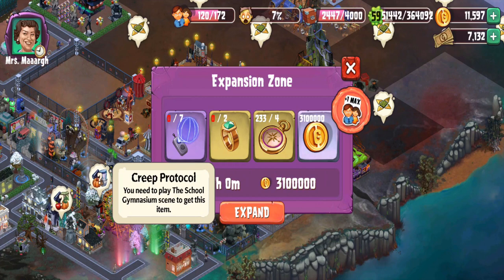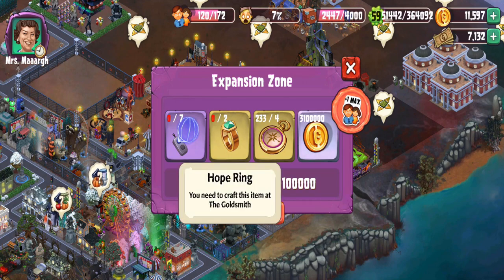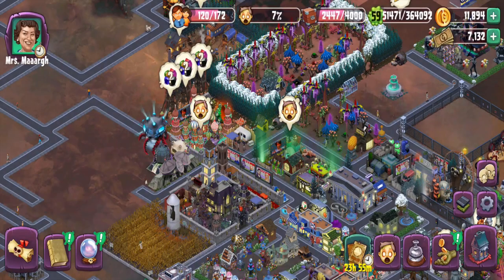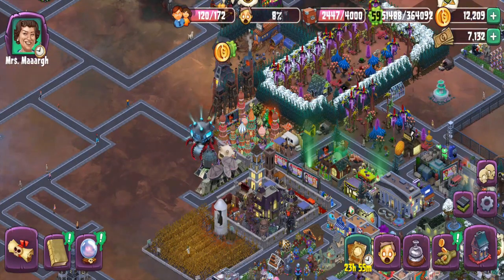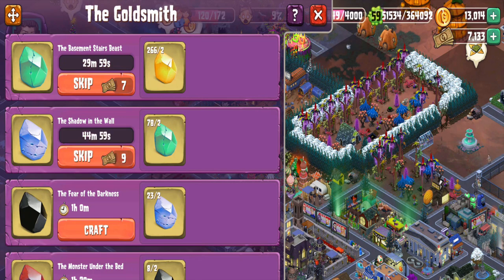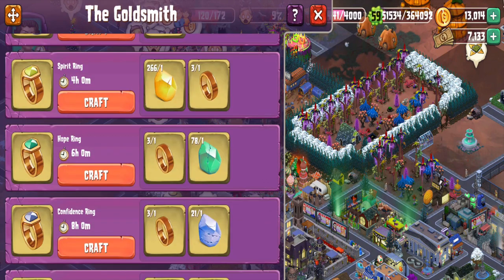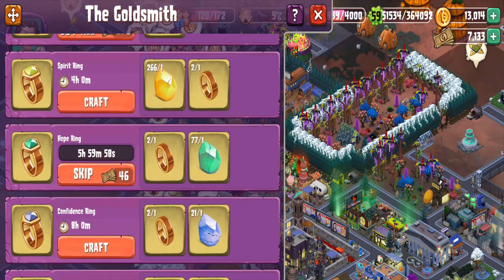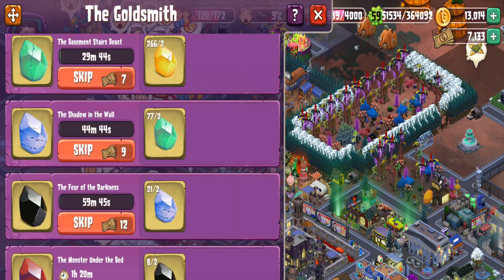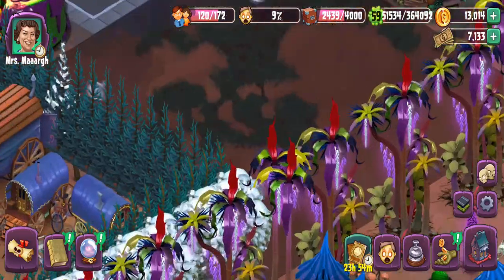Actually, there is something I can do today. I have to get myself to some protocol stuff. I guess I need to do some hope rings now. Let me do that before I forget. Let's craft another one of these. I'm going to be doing this for a while. Well, that's it for now — unfortunately. I guess I'll come back when this is done.